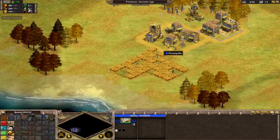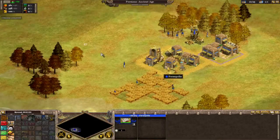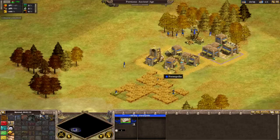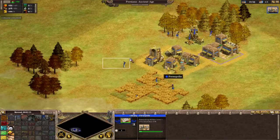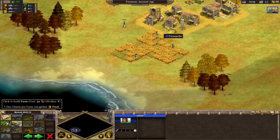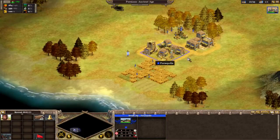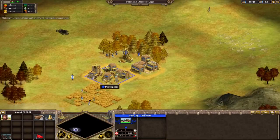You can see our infrastructure right there. Our commerce limit basically determines how much of each resource we can make at a single time. Now, one thing that I also want to point out is that there is a zone of control.